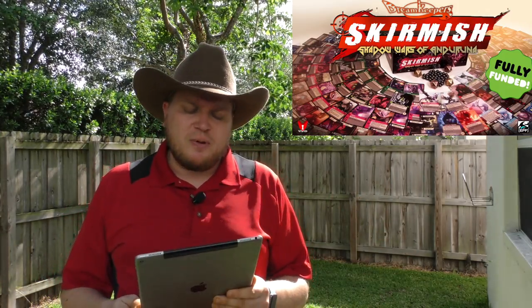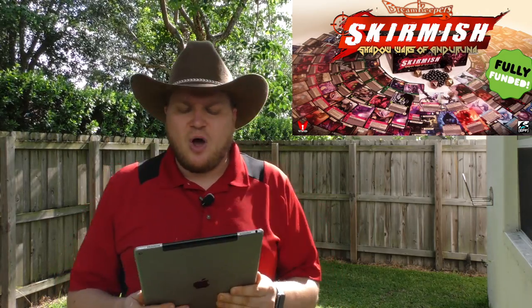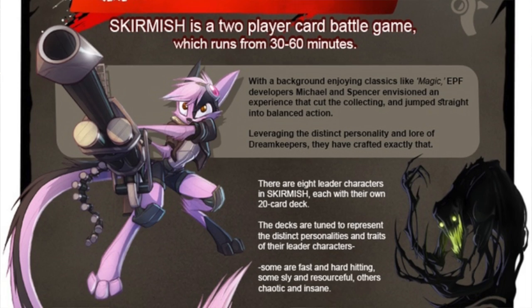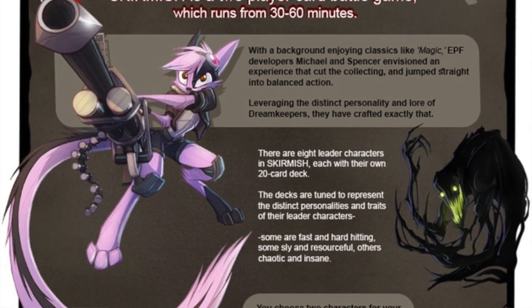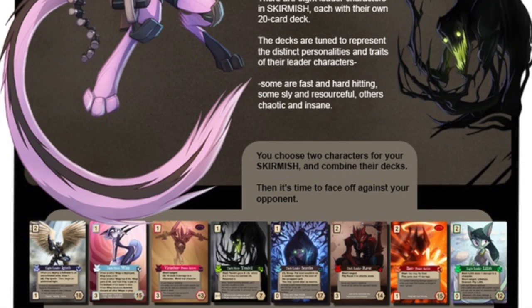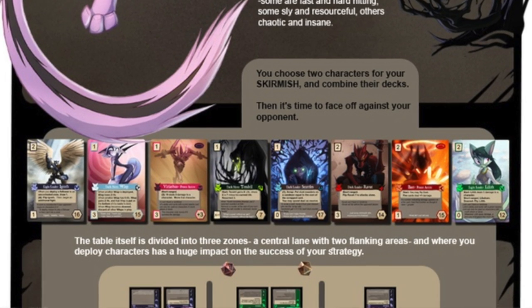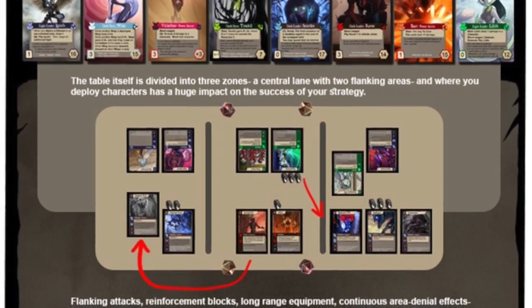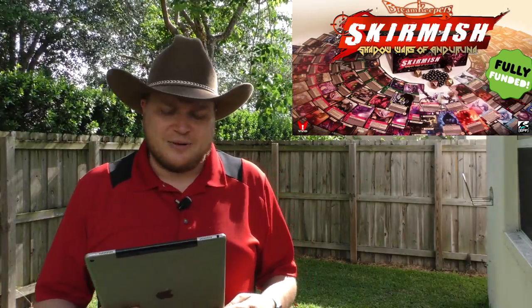Dream Keepers: Skirmish Shadow Wars of Anderuna. This is a card combat two-player game. They're talking about eventually having augmented reality where you look on your phone and see the stuff. The cartoon characters look cool, but there are a lot of these two-player skirmish games out there. It's based on the Dream Keepers graphic novel series, but you don't need to know anything about that series to play it — which is good because I don't know anything about it.